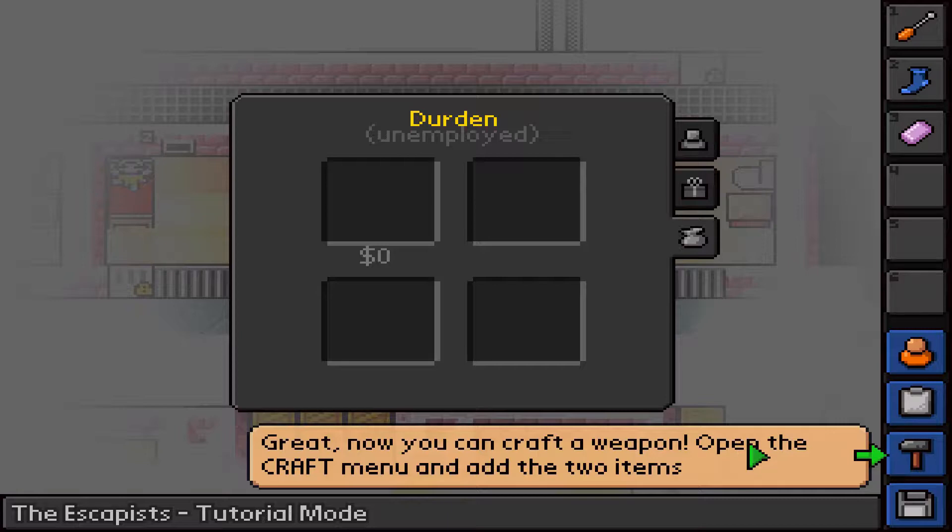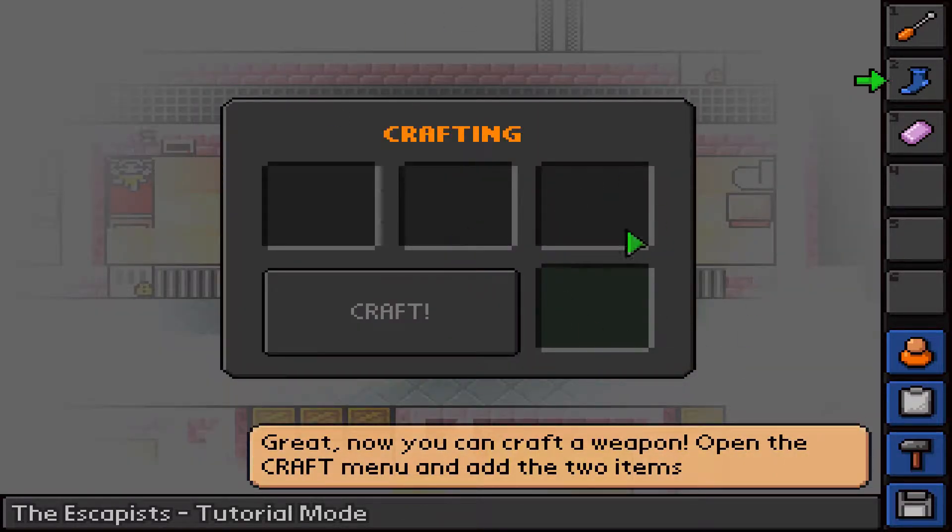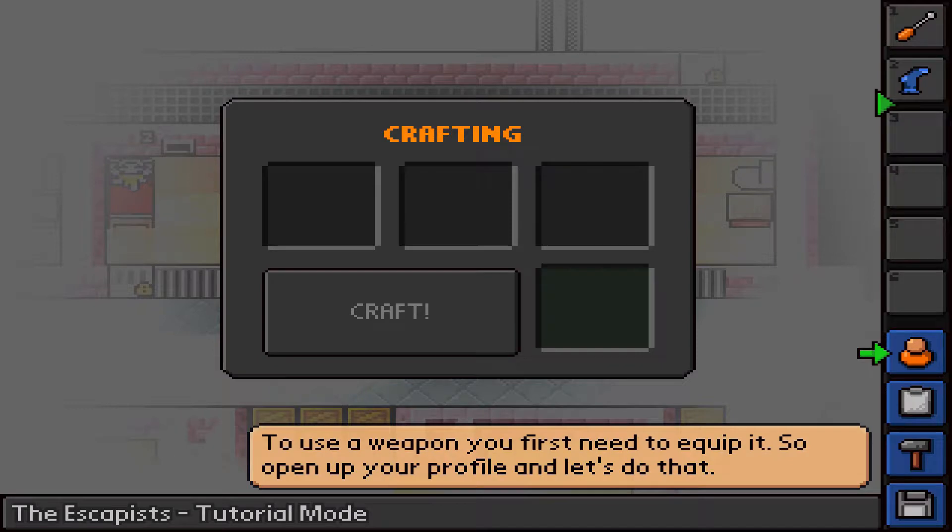Now you can craft a weapon. Open the craft menu and add the two items - crafting is this little hammer icon down here. Click on that, then take the sock, put it in there, and click on craft. You got your sock mace - a weapon. Very dangerous, don't play with sock maces kids. You can kill someone.